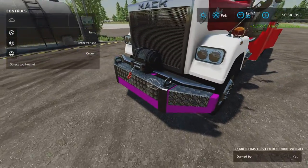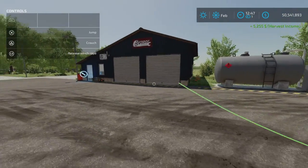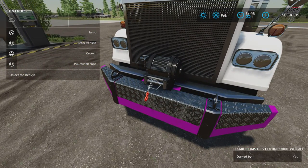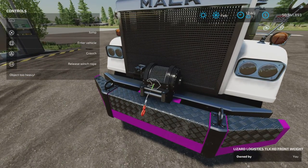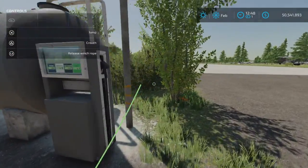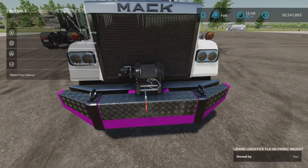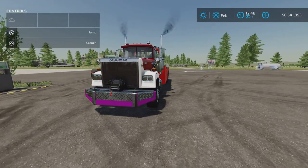There is one last thing — the winch on this bumper is a normal winch, very standard. You must have the Platinum Expansion DLC purchased, installed, and active on your map for this winch to work. It works just like all the other winches, but if you do not have the Platinum Expansion DLC, this is only going to be a decoration.